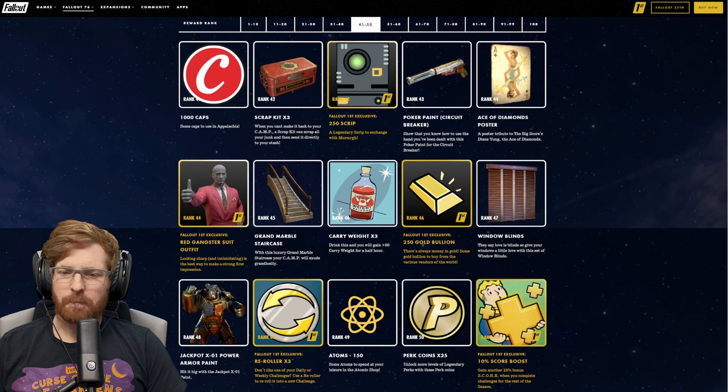At rank 87, we're getting three rerollers. For Fallout 1st at rank 87, the Poker Chips Photo Mode Frame. At rank 88, the Union Jackpot Power Armor — I definitely like my rusted metal one I still have. For Fallout 1st at rank 88, a Mystery Bobblehead Box. At rank 89, a Marble Floor and Foundations, which might look really good at a camp. At rank 90, 150 Atoms.